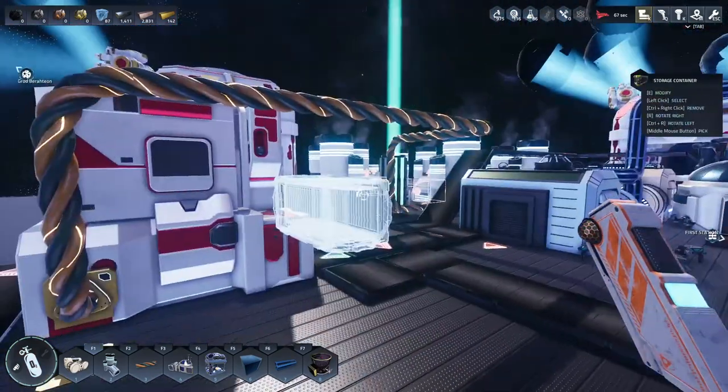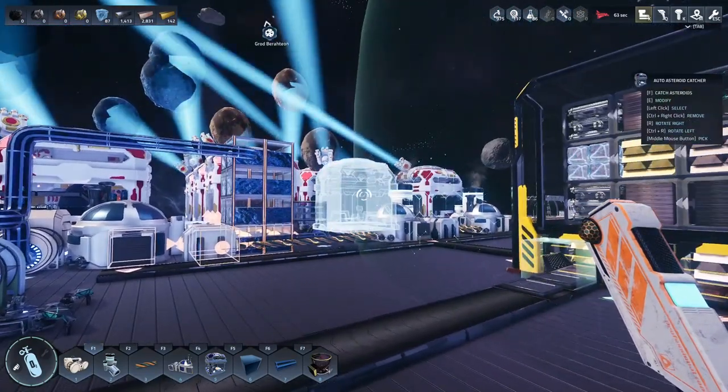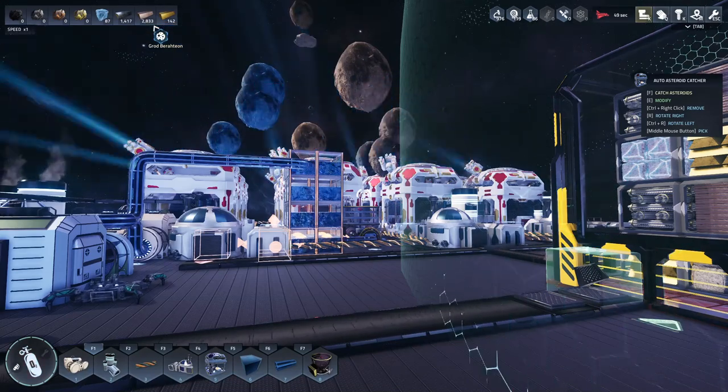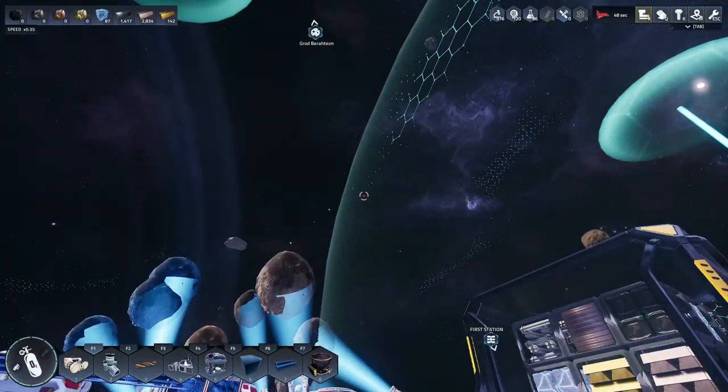Also mentioned was Ctrl+right-click to automatically delete items, which is pretty useful. And they mentioned simulation speed - you can speed things up with plus and minus, but I'm going to keep it on normal speed.